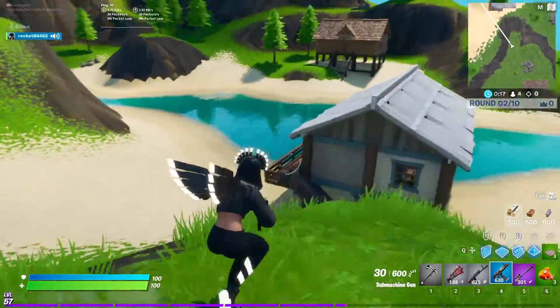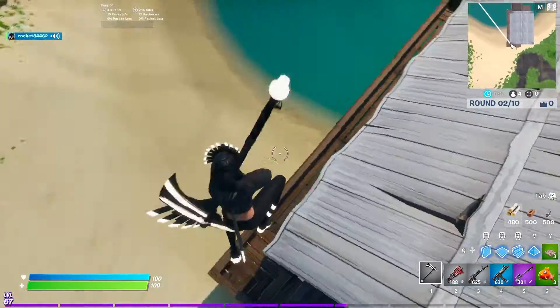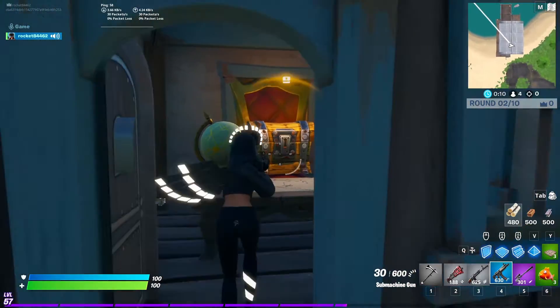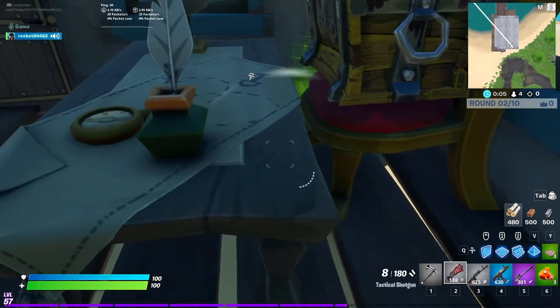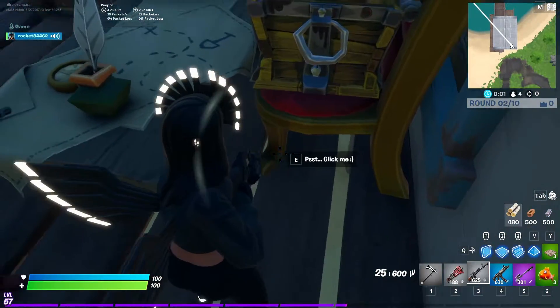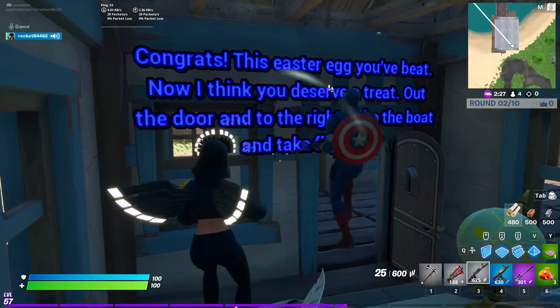Come over to this little dock building area — you can see there's a chest in there. Go through here and look at the chair. The chest gives you two minis, which is helpful if you don't have heals. On the foot of the chair right here you can see 'Click me,' and if you click that, text appears: congratulations, you've beaten this easter egg.